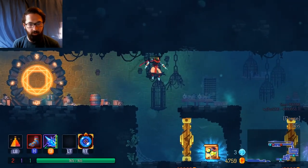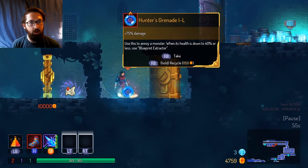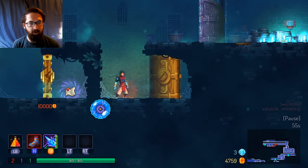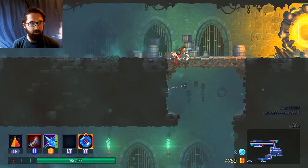There's a scroll of power directly above us so we have to go up. What is this though? Hunter's Grenade — use this to annoy a monster, but when its health is down to 40% or less use blueprint extractor. Interesting. So if we can injure an enemy we might be able to get a blueprint out of it.